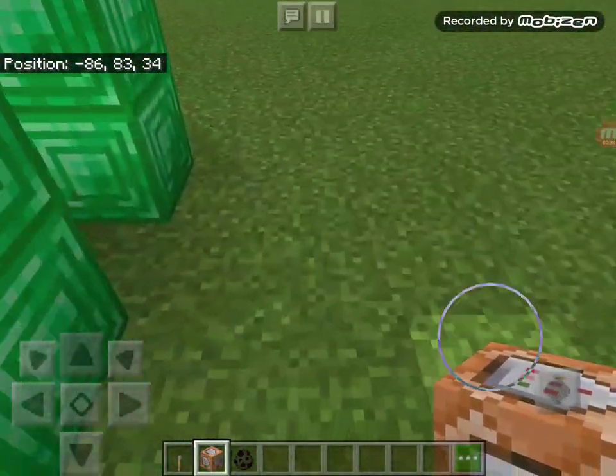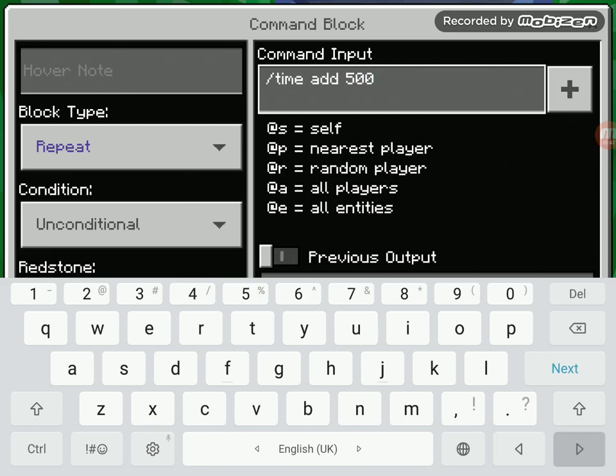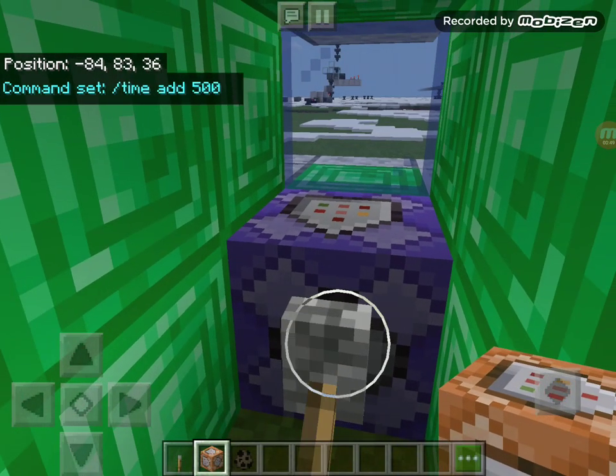The command block is inside my time machine. This is the command: time add 500. The bigger the number is, the faster time will go forwards.